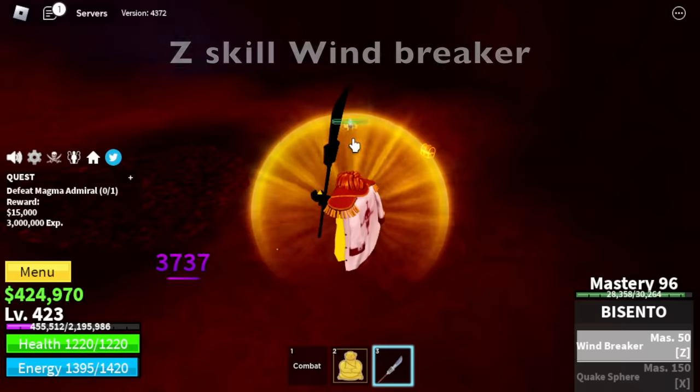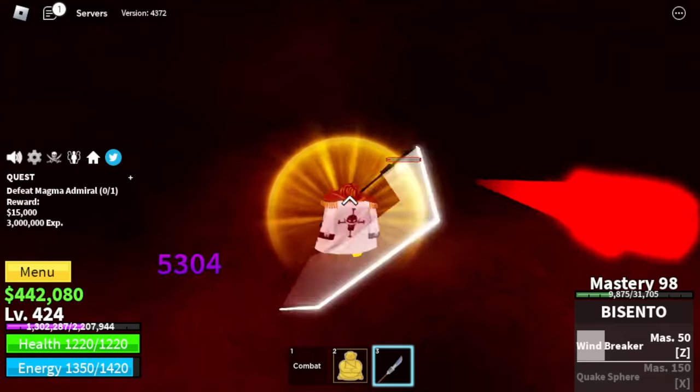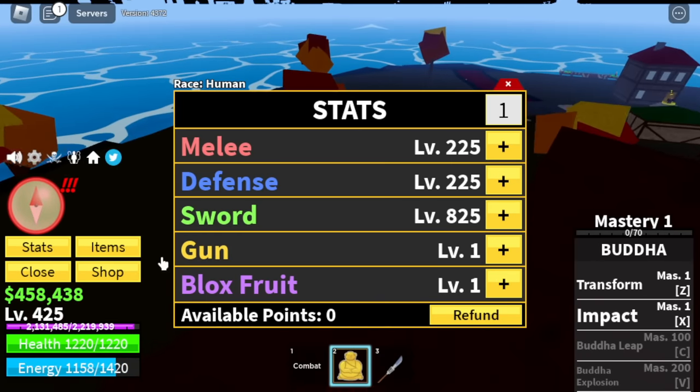For the first skill, Z skill, the Windbreaker — here it is. Server hop until your level 425. After that, let's do some stat check first: 225 melee defense, Sword 825.